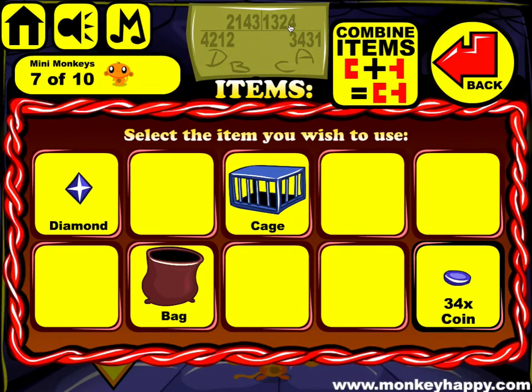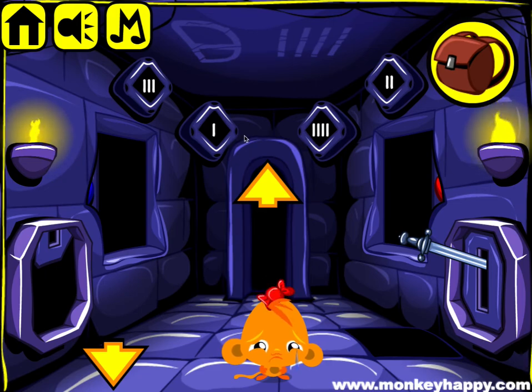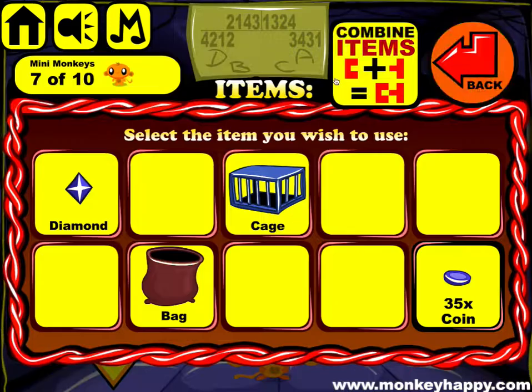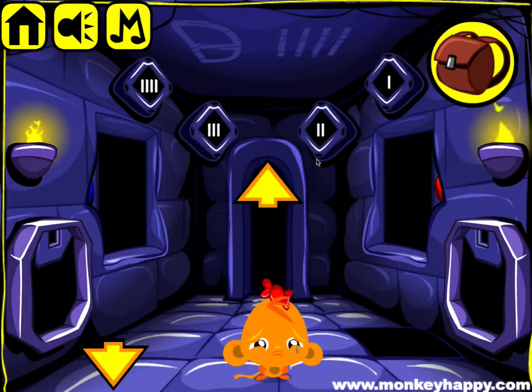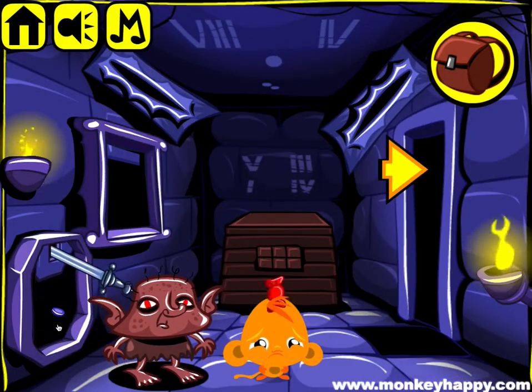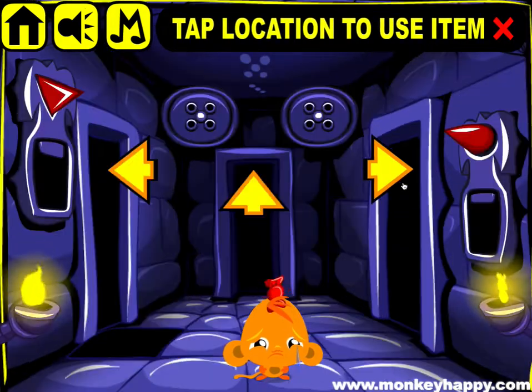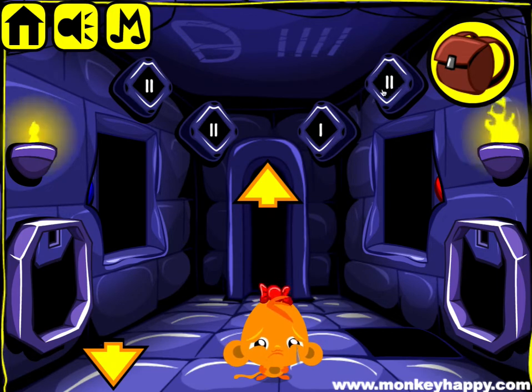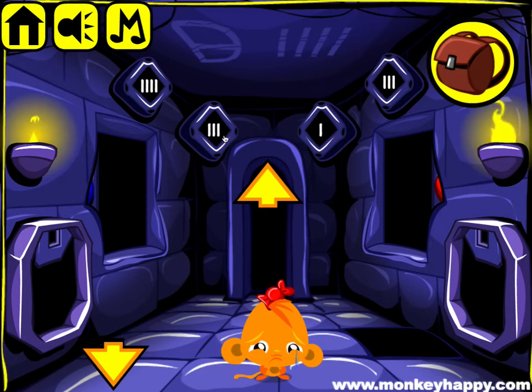Then we've got one three two two four — so one, three, two, four. Then we've got this slot — that's this one: four two one two. So four two one two. And finally we've got this last one here which is three four three one — so three four three one like that.